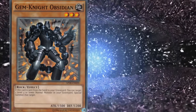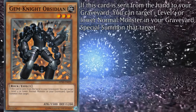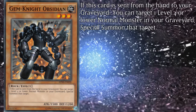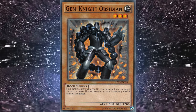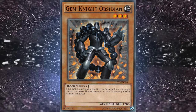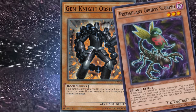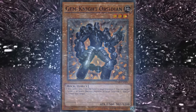Their last level 3 is Gem Knight Obsidian, with 1500 attack and 1200 defense. If this card is sent from the hand to the graveyard, you can target one level 4 or lower normal monster in your graveyard and special summon that target. It's a more specific cost than Lazuli, but the payoff is way better. Not only do you retrieve a normal monster when using this card from your hand as fusion material, but you can also trigger the effect by discarding it with Offering to the Greed — a card very welcome in the deck. You never want to go with less than three of this one.